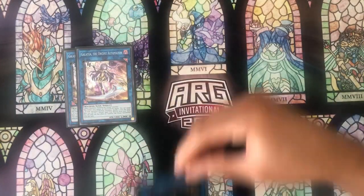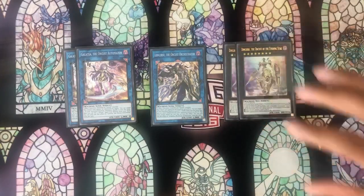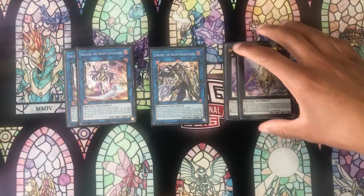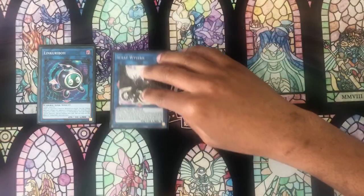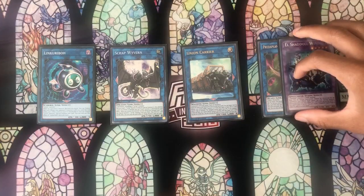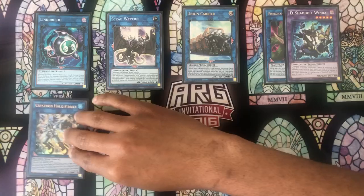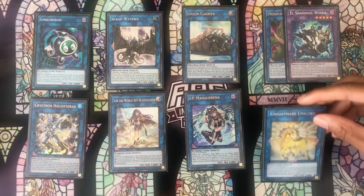Moving on to the extra deck: we have two copies of Galatea, one Longirsu, two Dengirsus — that didn't change, and I'd say that's relatively standard. Next, we have one copy each of Linkaribo, Scrap Wyvern, Union Carrier, Anaconda, Winda, Halkifibrax, Lib, IP Masquerena, Nightmare Unicorn, and then Borrelsword. Most of these are the same.